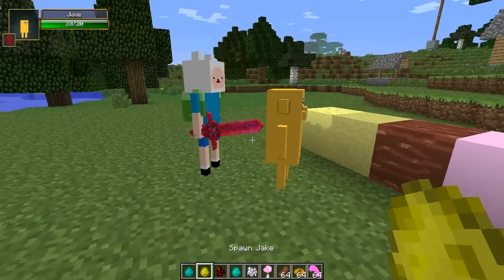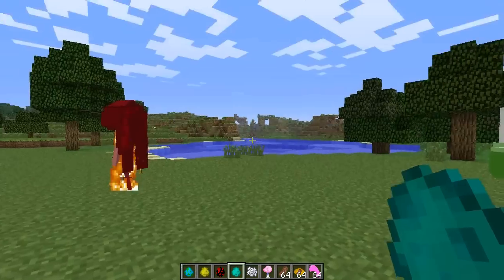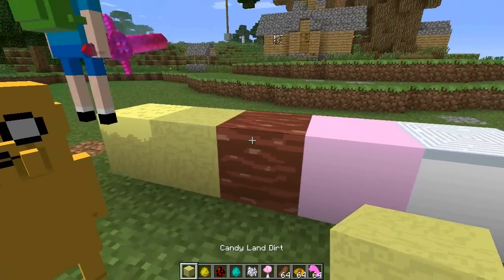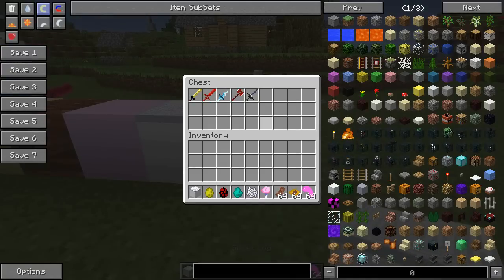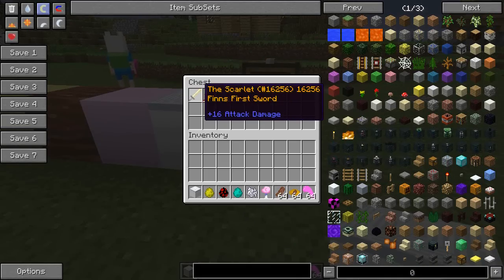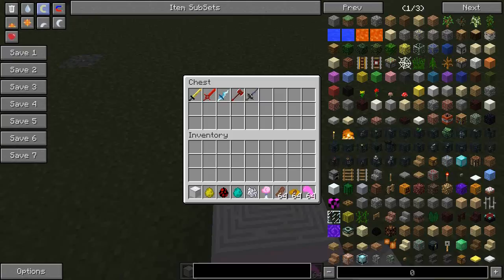First we have Finn, looking absolutely wonderful with his little hat and sword, then Jake, Marceline, and the BMO. There's a bunch of other stuff too. There are also some new edible blocks such as candy land grass, chocolate, cotton candy, and a sweet log. There are also some really strong weapons you can get from killing these guys who spawn naturally — some deal 16, 18, and 14 attack damage — pretty good weapons which add something really nice to Minecraft.